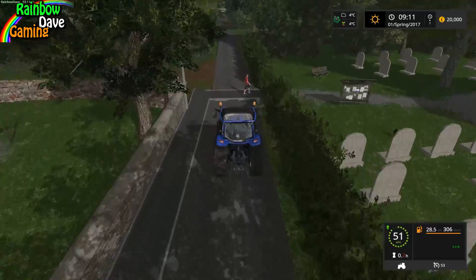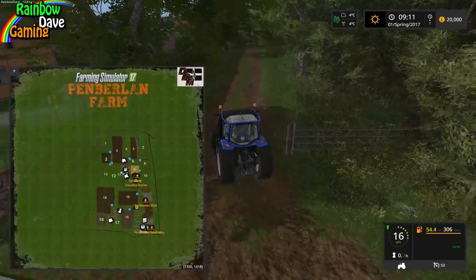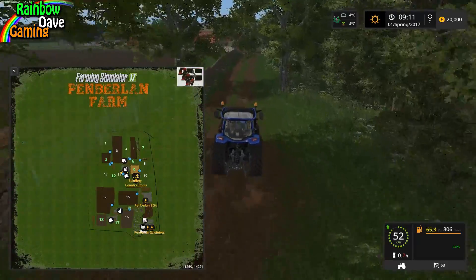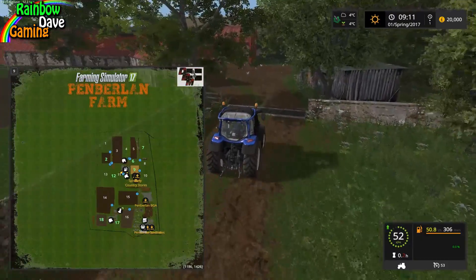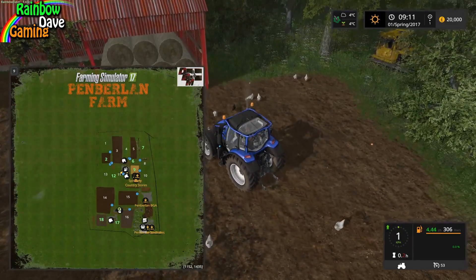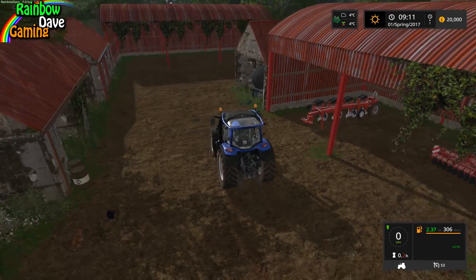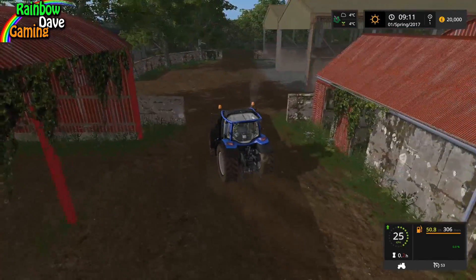Including pedestrians who actually cross the road at a logical point. The other two animal yards should be down this road, as well as the other two player-owned fields — 17 and 18. I like that there are two fields down by the pigs. Your plough and cultivator are stored down here, which is definitely different — never seen that done before.